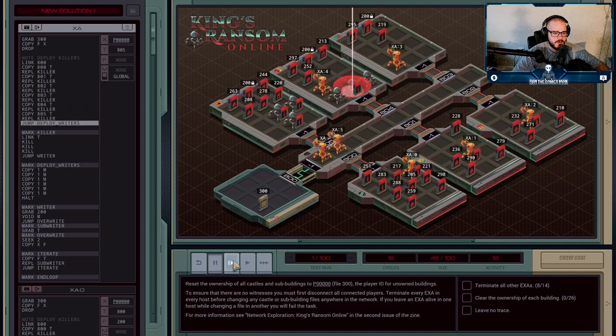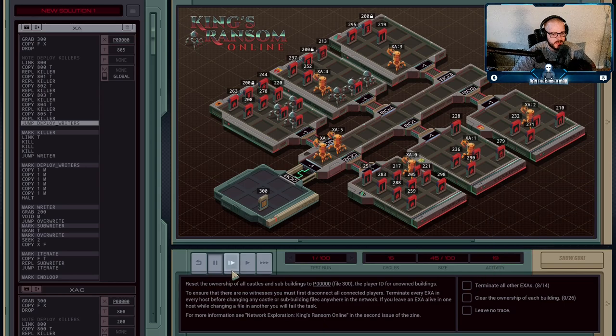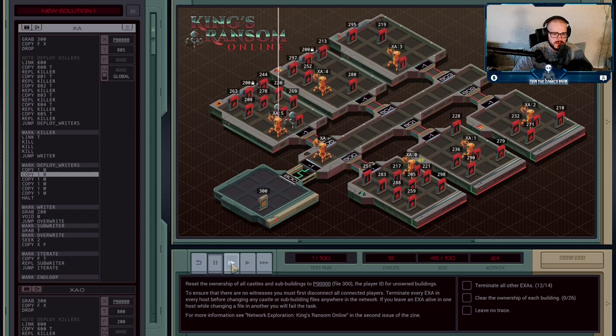Each agent is going to execute a kill command three times, because I went through all the test cases and didn't see any cases where there were more than three players in a given area. Since there's no way of knowing if there are other agents present, I just set them to execute three kills. If you execute a kill when there's nobody there, it does nothing — though it does hurt your activity score a little bit each time. Every time you do a link or a kill, it'll ding you. So it's fine; I don't think there's any other way to avoid that. They go in and execute three kill instructions: XA5 killed one, two, three.